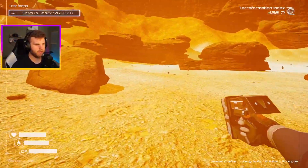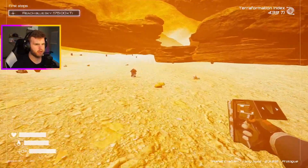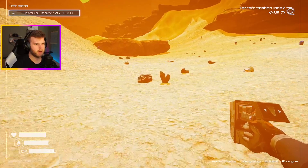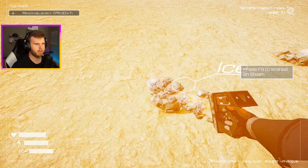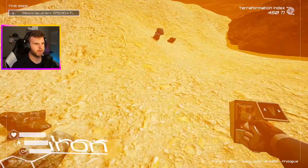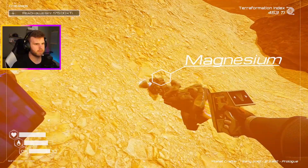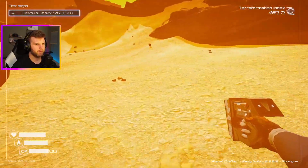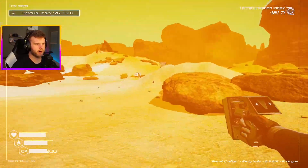Let's grab some... Dude, that is really orange. We got cobalt. We need ice. And then we need the magnesium. Might as well grab a little bit of everything, right? Why is that so bright? Why is it so yellow? I need magnesium and stuff. Get some more of that good magnesium. Let's grab this guy. Perfect. All right, so let's head back.